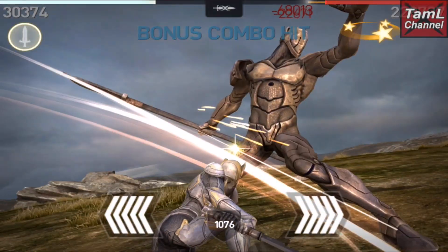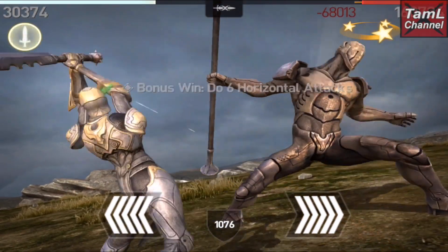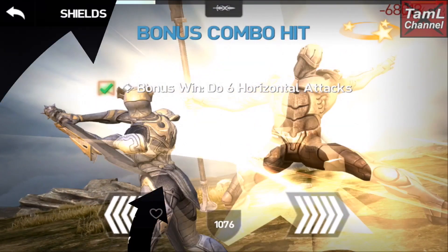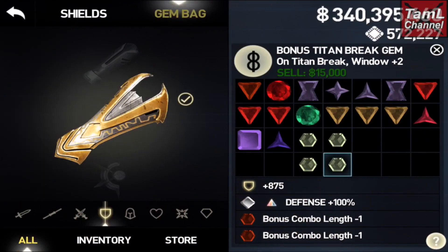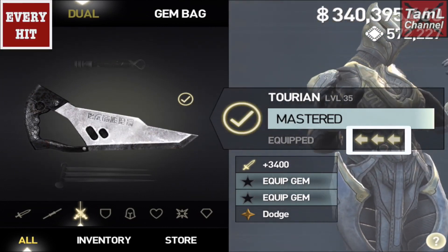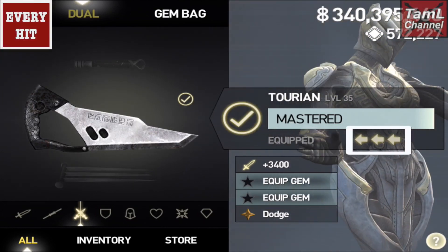In this video I'm going to show you the best weapons to use with bonus combo minus one gems. In part one I'll look at Isa's weapons — you'll see I've got two bonus combo minus one gems equipped. First we'll look at her jaw weapons and the ones where you can get a bonus combo every hit.